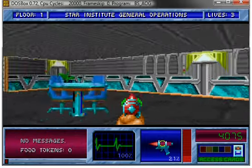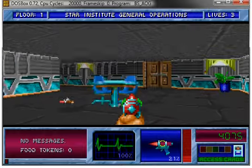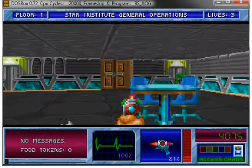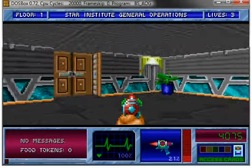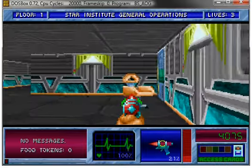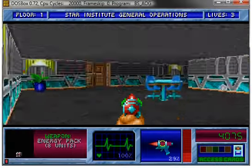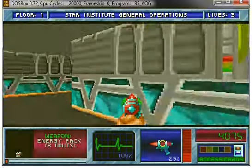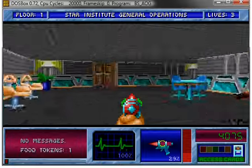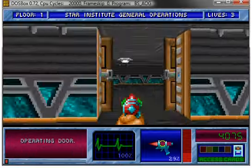An interesting thing about the graphics for this engine was that objects were just a two-dimensional picture. As you can notice, I'm going around the table, but the chairs are always behind the table and they turn to face me. They're not magical tables — it's just a limitation of the engine. Still, come on, these were among the first 3D games.